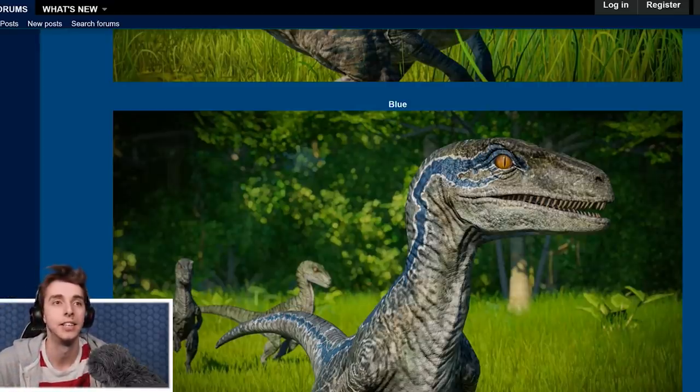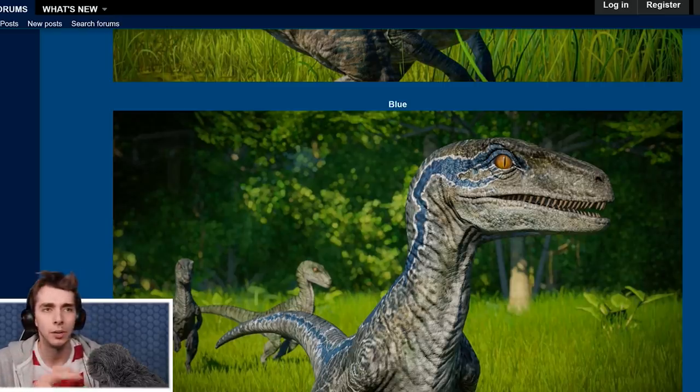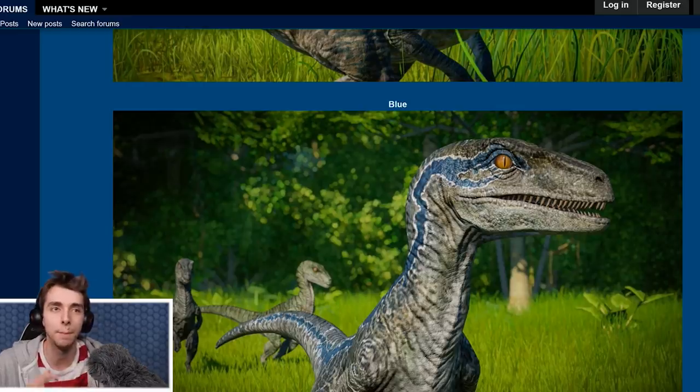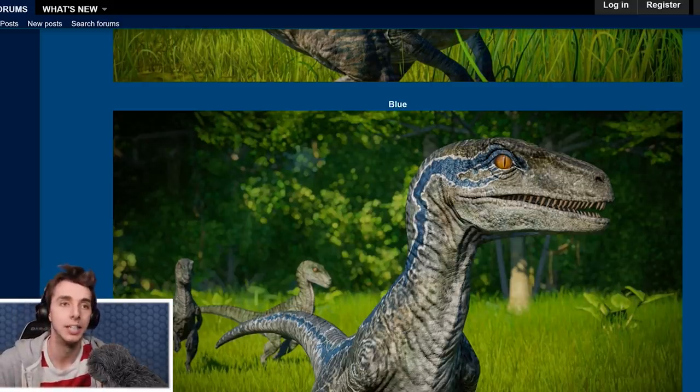What Jurassic World Evolution really needs is more management — more in-depth micromanaging, guests that feel real, more buildings, more disasters, more dinosaur animations and interactions. Maybe like with Planet Zoo, bonuses for different dinosaurs getting on together. Like in JPOG, you had dino nerds who really appreciated — they were hard to please — but they appreciated having certain flora and fauna in the right exhibit, certain dinosaurs from the same time period in the same exhibit. We need something that isn't just plunk down the dinosaurs and say 'oh, it looks a little bit different with a different skin.'